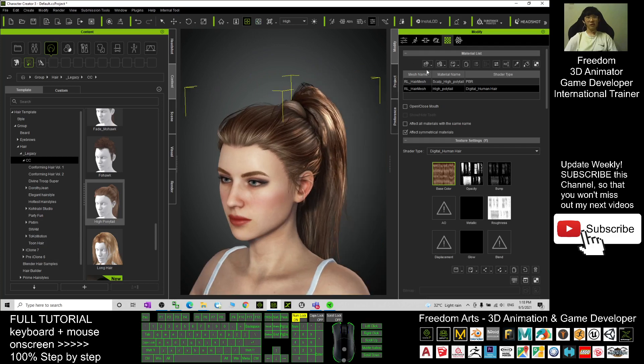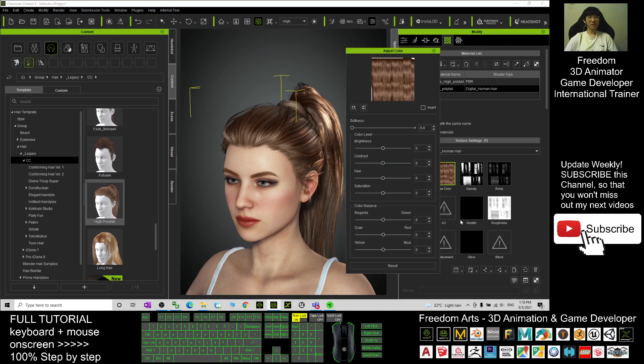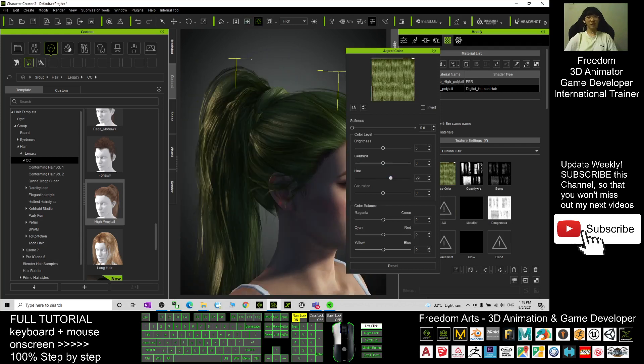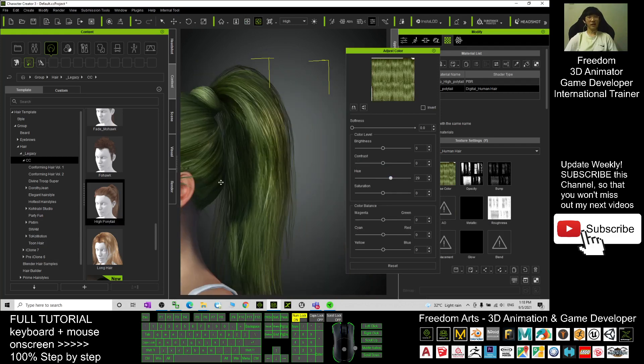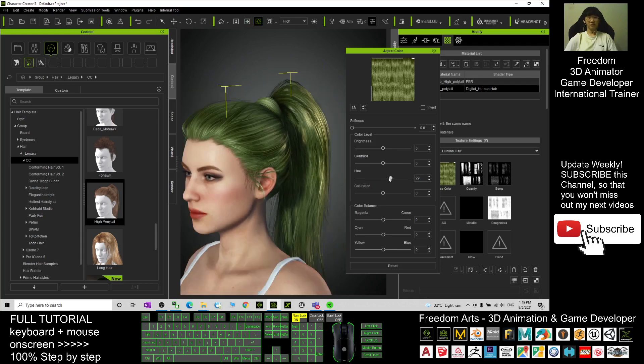You can see there are two textures — the first one is the scalp and the second one is the hair. You can see the base color. You just need to right-click and adjust the color. Here you have a hue — drag the hue and you can change the hair color. That is really easy, and it will not change the texture, only change the color.